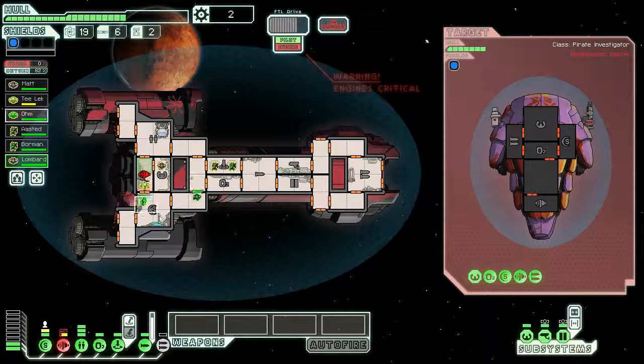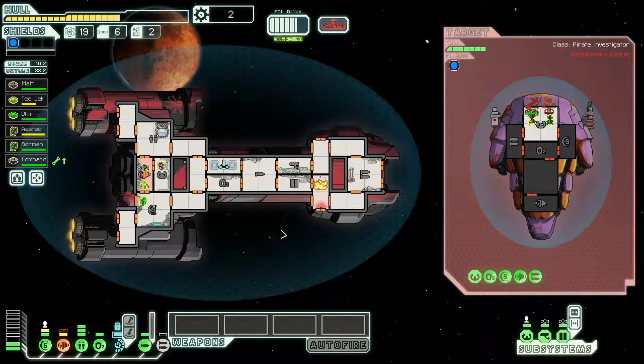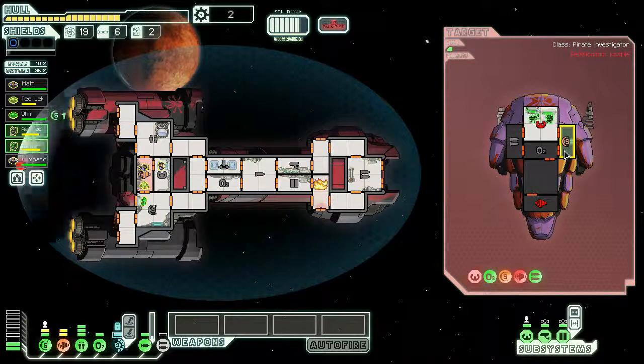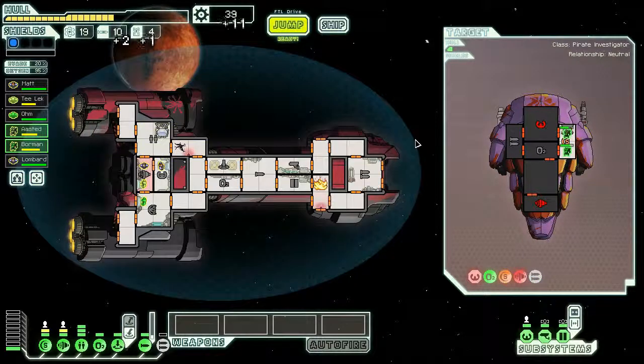The engines are down, we gotta hurry up. Gotta repair and quick board. Come on, gotta finish them off. There goes the artillery - Jesus Christ. I wasn't really going to take surrender, because even though the ship gets destroyed, my Clone Bay will revive my Mantis. Following closer inspection, the ship under attack was a rebel scout. Nice! Let's salvage the bastard.